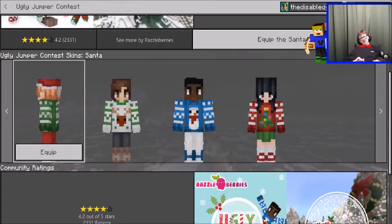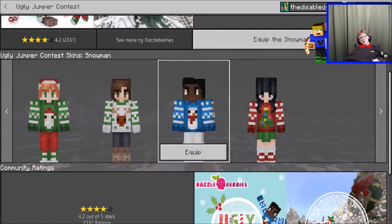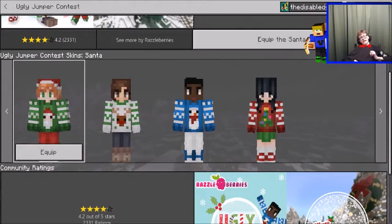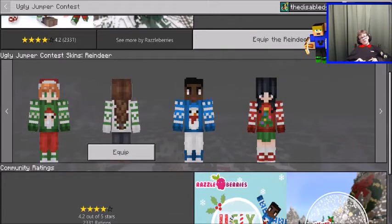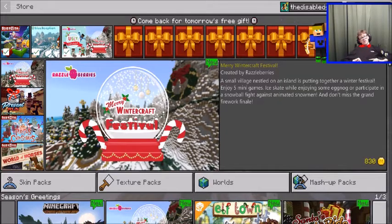You can equip any of these skins - that's like your skin. To access that, you just go into this section and grab a winter skin. I wonder - can anybody tell me - do you get to keep these skins permanently, or does the option to change them disappear after this Christmas promotion is gone? I don't know.